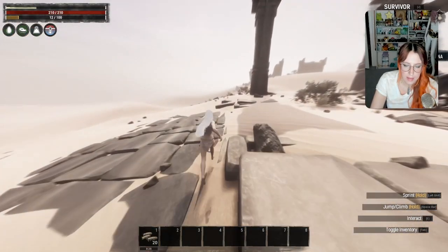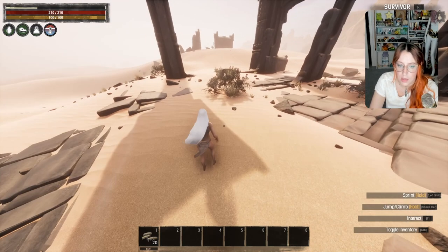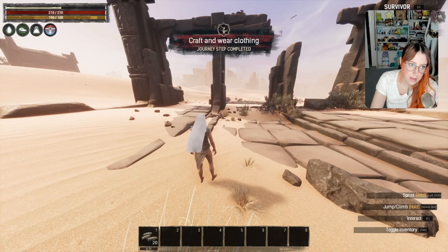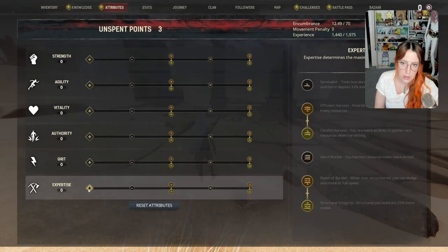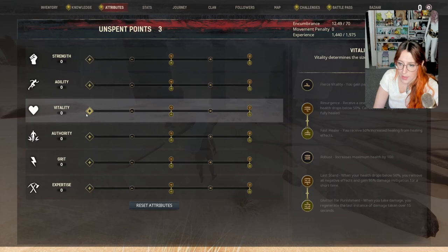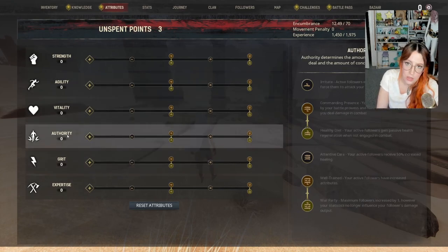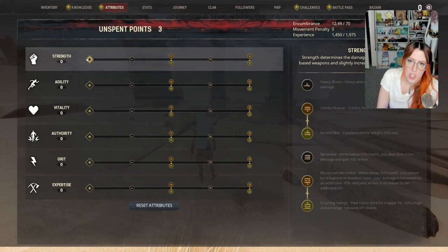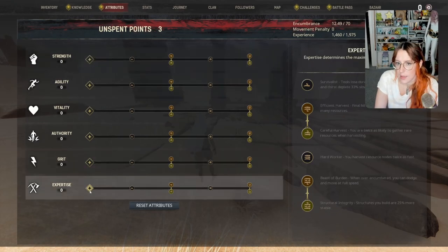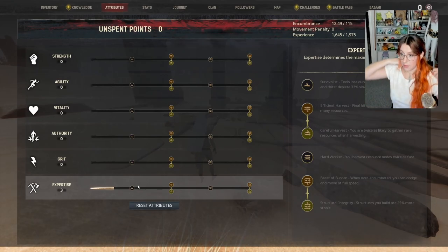Still making our way down the sea highway — whoa, he scared me even though I know he can't hurt me. We want to gather plant fiber. Okay, craft and wear clothing — let's get that done. Spend attribute points — probably go a bit of encumbrance with expertise. Strength also gives you a little bit of encumbrance but not a huge amount. I generally go with strength and vitality first, then probably some grit. I focus on agility and authority later when I need them more.